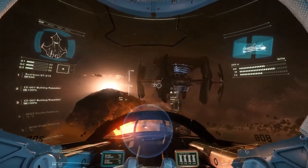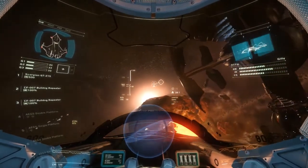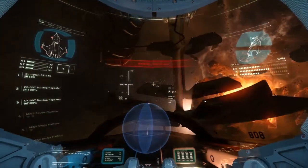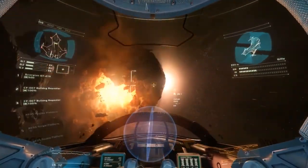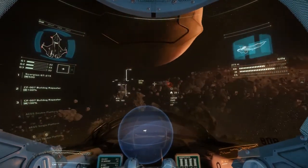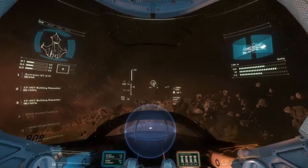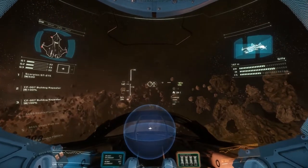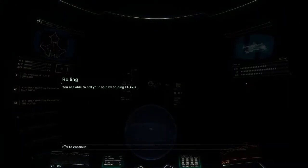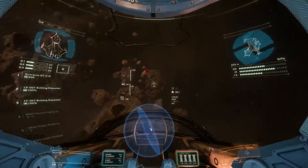That, my friend, is the Spire. Isn't she a beauty? She certainly is. Let's take a stroll through her, shall we? Now this is my favorite part of training — the barrel board. Rolling is a great way to orient your ship to fit through tight gaps or evade incoming fire. Now you give it a go. You are able to roll your ship by holding the x-axis. Nice one.